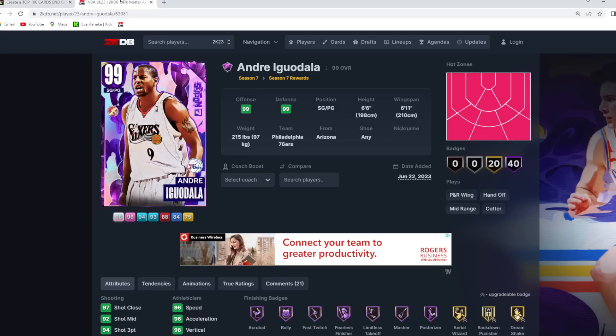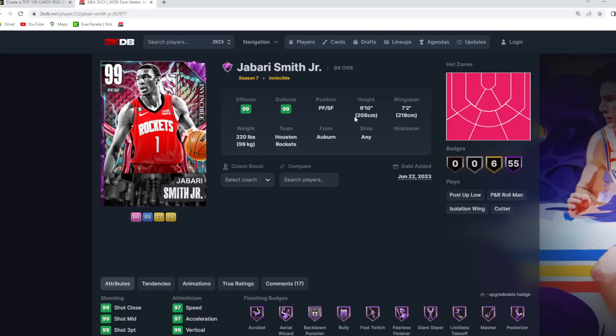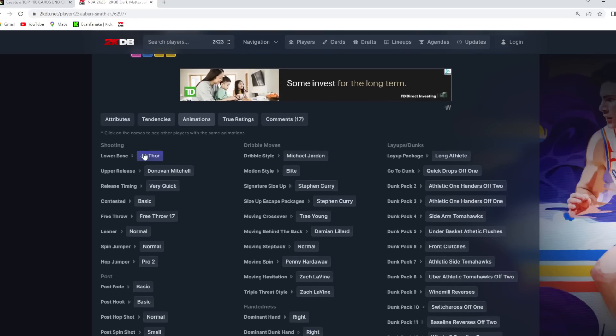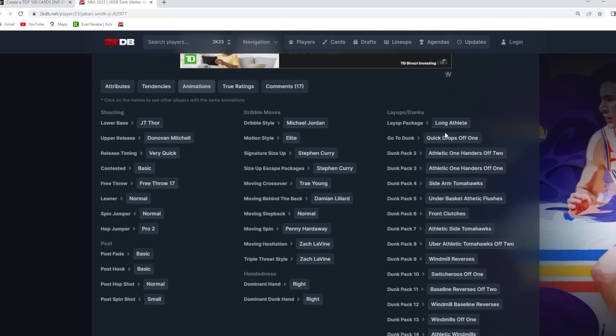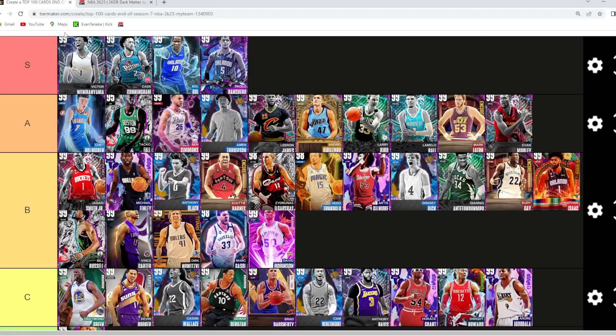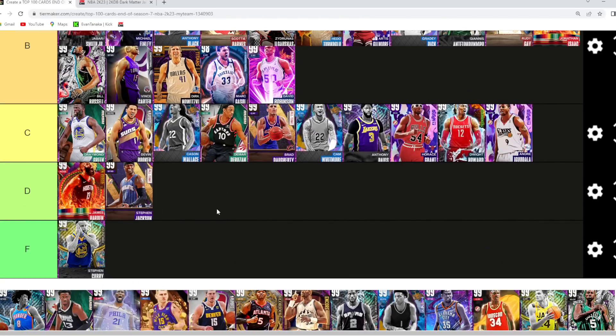Jabari Smith is kind of underrated at small forward. I'm not sure if you can put Jabari in A tier — I think he's probably just a step below some of the A tier small forwards, but still really good. He's 6'10" at small forward with a 7'2" wingspan, 99 almost every single stat, great jump shot, great dribble sigs, good dunk packages, and pretty solid defensive tendencies. I still go Jabari in that B tier category.